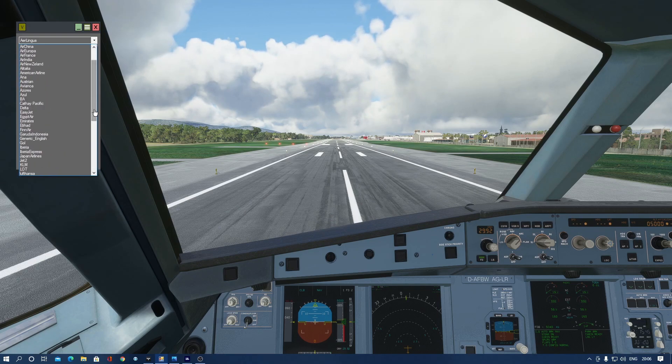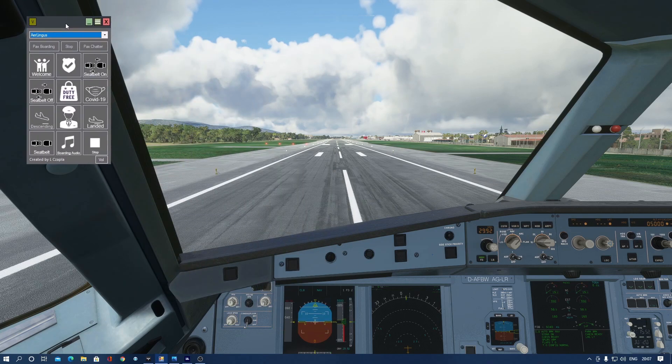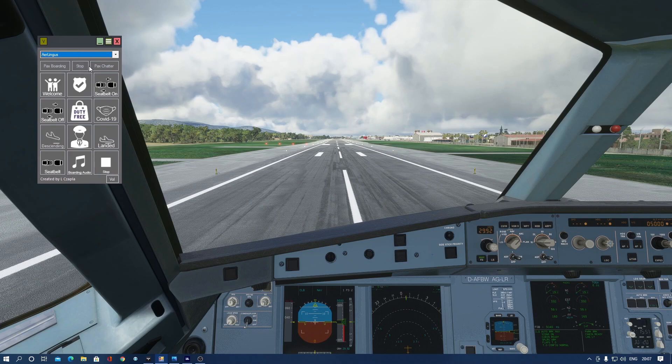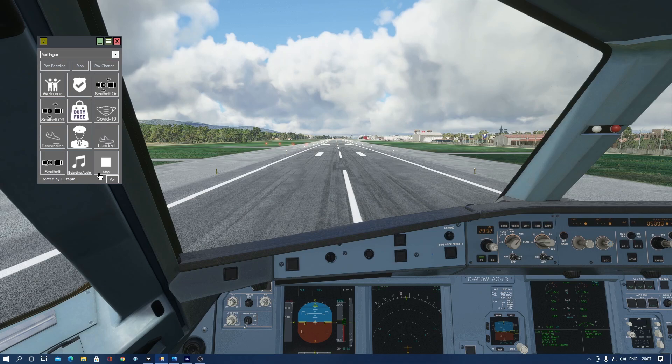They've got most of the airlines on here and I'd give this 10 out of 10. It's free — you can't complain when something's free. You've got boarding, seatbelts, COVID-19 announcements, and from what I can see it's updated regularly. So if you don't want PACX or Self-Loading Cargo, this is the next best thing. If you like the video make sure to give it a like and subscribe, and I'll see you all very soon.